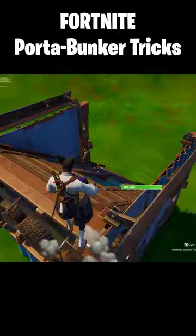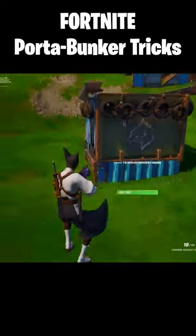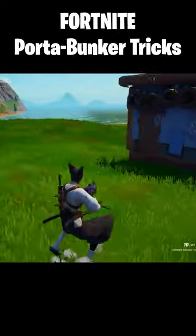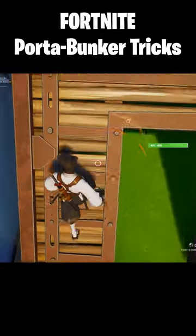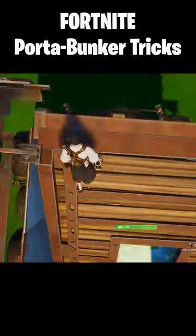You can actually clamber onto the front of a port-a-bunker by aiming for the corner. If you aim for any of the walls with tires on them, they will throw you away immediately.